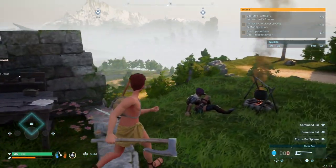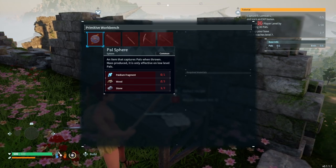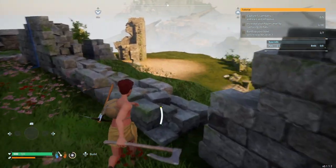Now how do I switch between them? And then here - okay so I can go. Lovely! What do we need for these power spheres then? We need a lot of wood, a lot of stone and paldium fragments. Away we go!